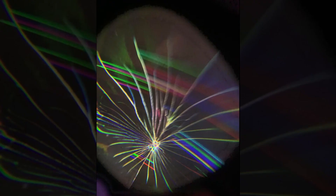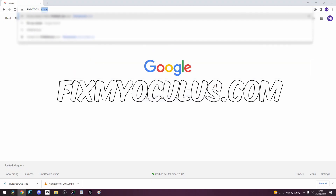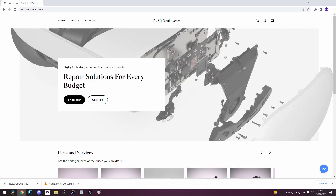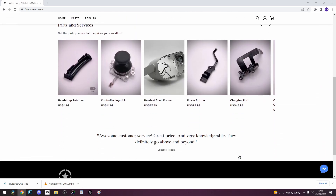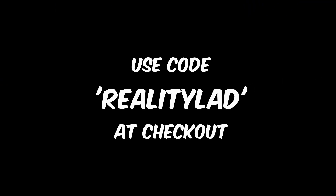VR can be a pain sometimes — a literal pain — especially when your headset has an issue and you no longer have the manufacturer's warranty. That's where the guys at fixmyoculus.com come in. They can diagnose your problem for free and offer you a reasonable repair solution that fits your budget. Check them out today at www.fixmyoculus.com and use code REALITYLAD for 10% off.